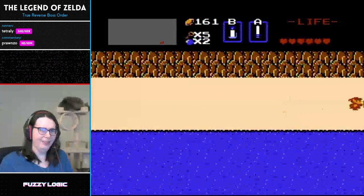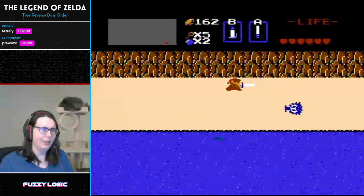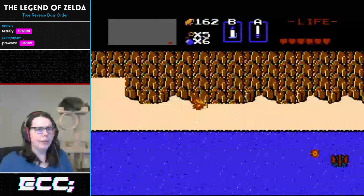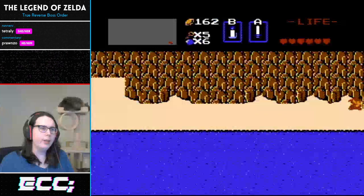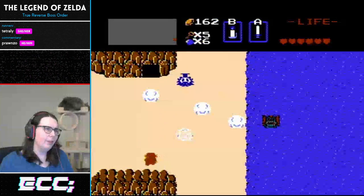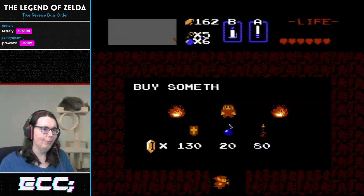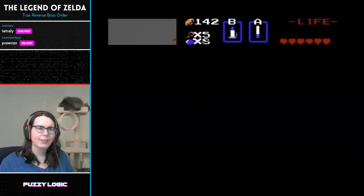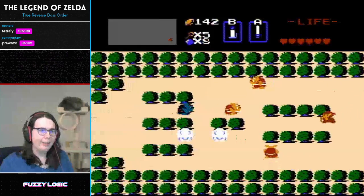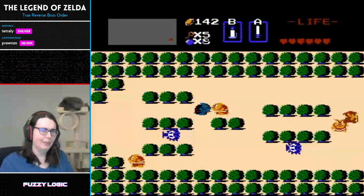We just left Zelda there, but she's fine. She can take care of herself. I'm going to be looking for some bombs here — taking a little detour to purchase some bombs. There's a faster way to get there, but I'm going for marathon safe strats. Now Tetreli will be making her way — we're just going backwards in order now. Level eight is another challenging level.